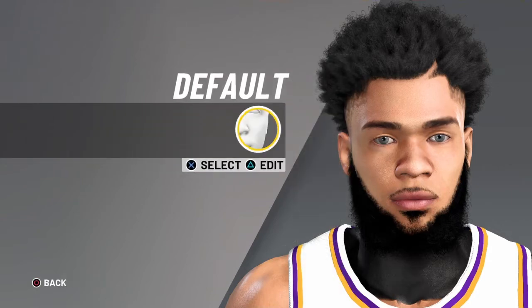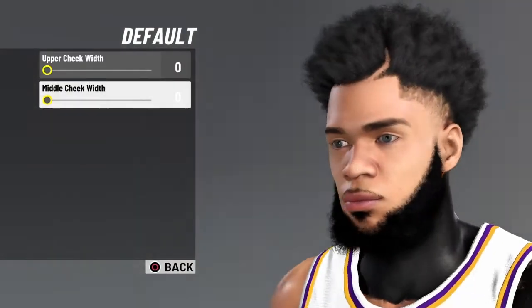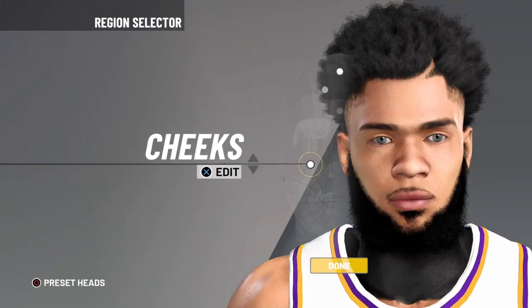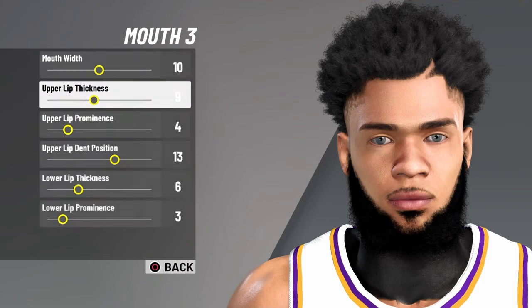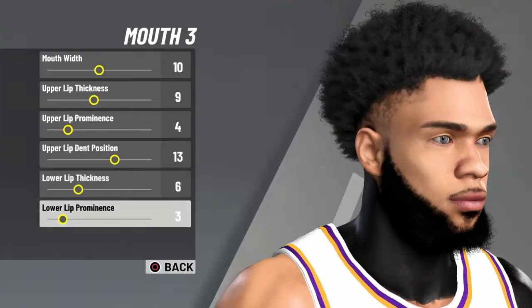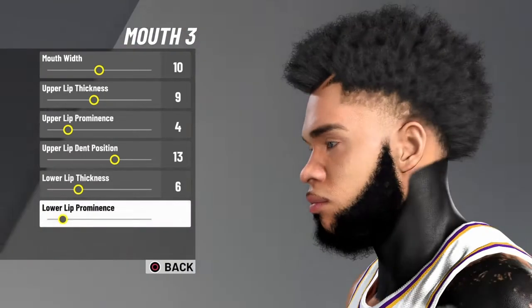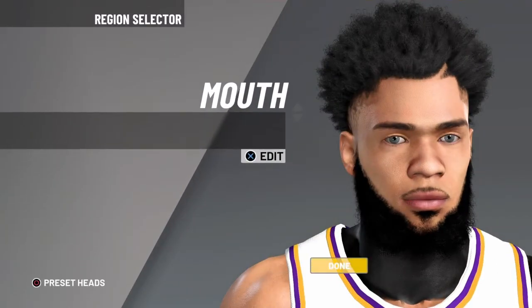Right after the nose, we have the cheeks — we're going to go default and just have those both on 0. It looks fine. And the mouth — you want to go mouth number 3, and you want to go 10, 9, 4, 13, 6, and 3. That gets your mouth and your lips how it looks, which looks good — it's a good look.